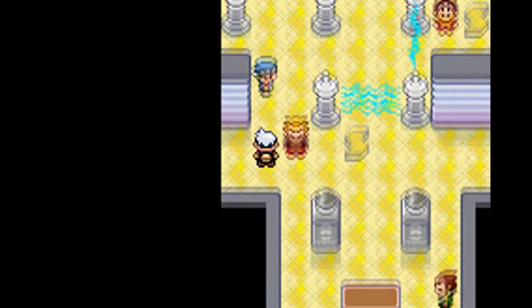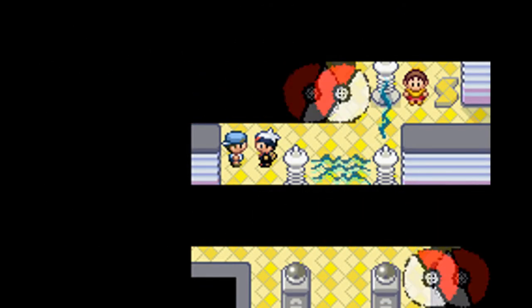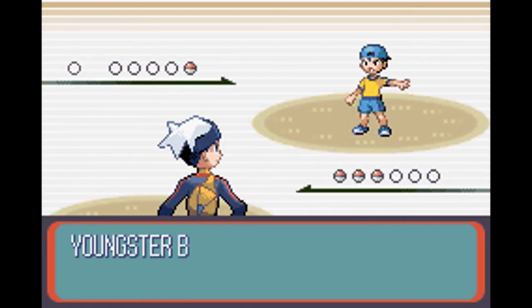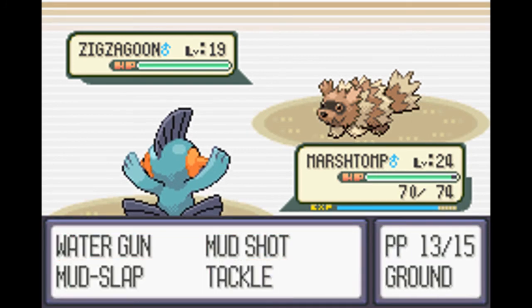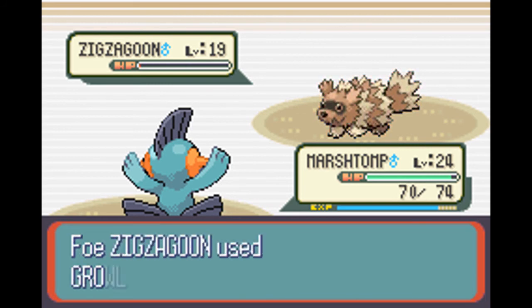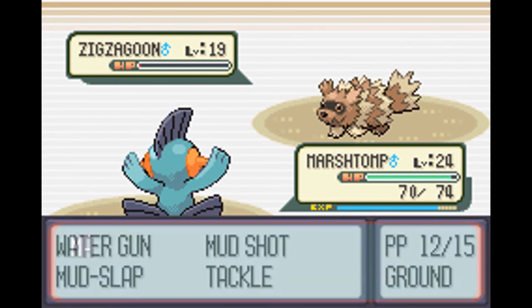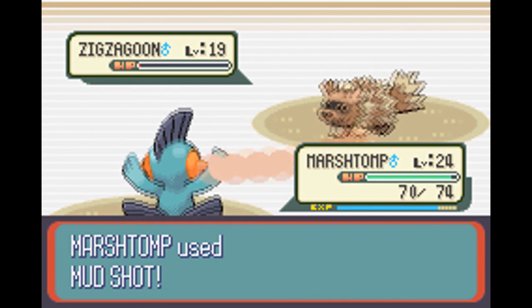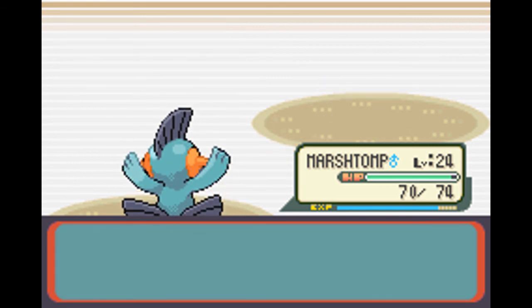That was a very easy battle. Now we can fight this Youngster Ben, and he has a Zigzagoon. I think this Zigzagoon knows Thunderbolt, so just watch out for that. That was easy.